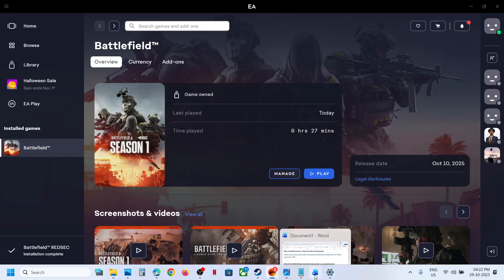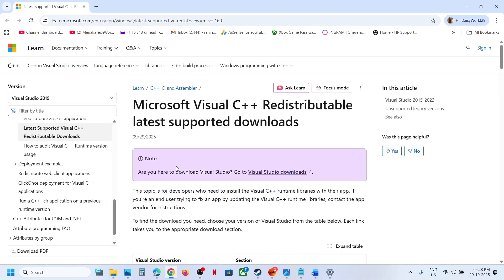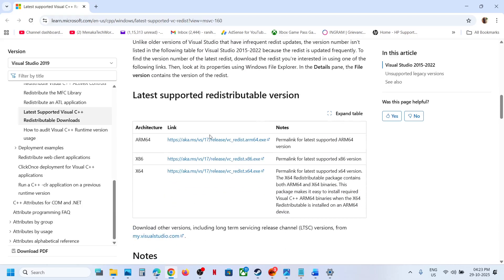To fix this, the first step is to install the Visual C++ file. You can open the link provided in the video description in a browser. Scroll down and here you can see Visual Studio files. Scroll down and here you can see x86 and x64 — you have to install both files. So download both x86 and x64 and then run the exe file.